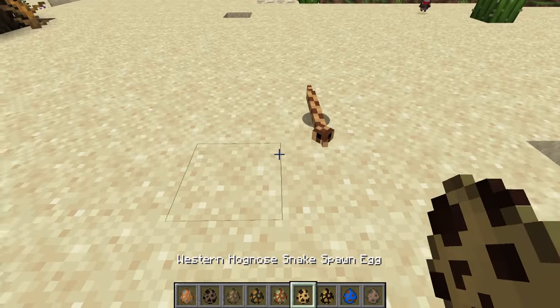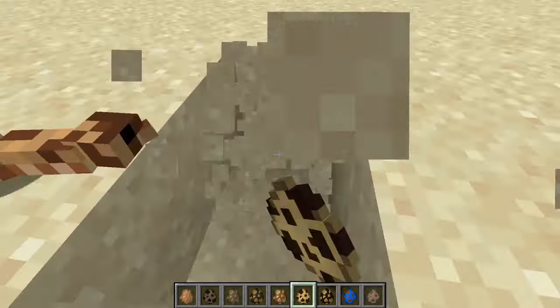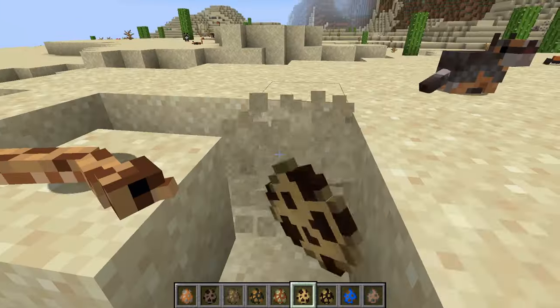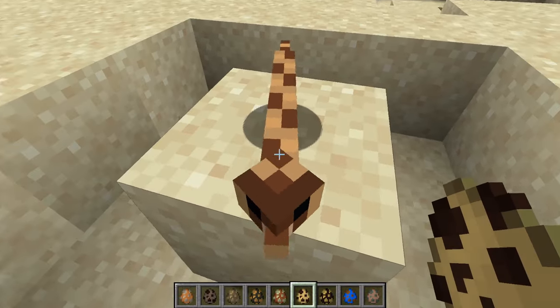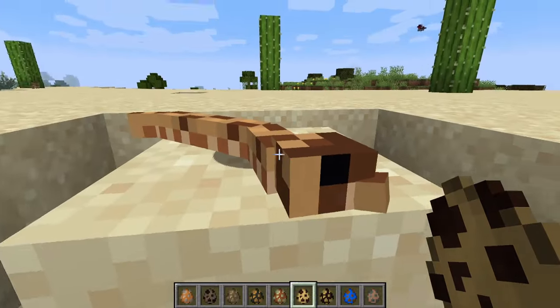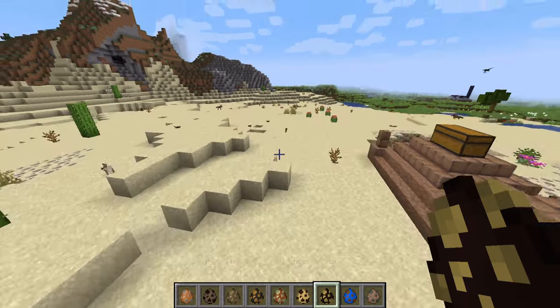Western hognose — it's the snake! It's the silly one! Oh my god, I'm 100% sure I've seen this one in another mod. Come on, it's okay, don't be afraid of the cameras. They love you — they are in awe of you and they stan you to the end of their lives. You are one glorious creature.